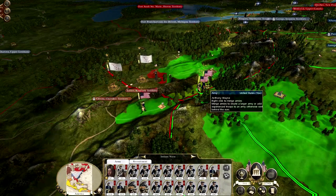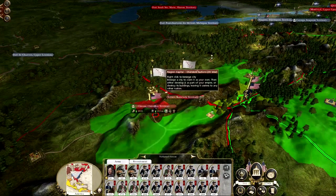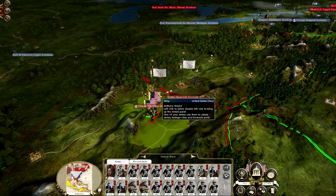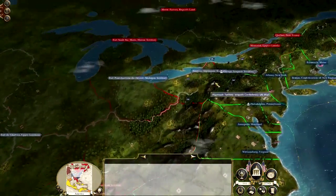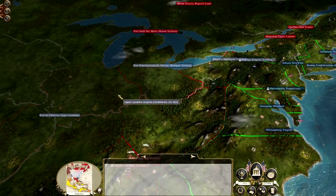We've got a lot more movement range than what I originally thought. We're going to go straight for their capital and start sieging it out. That's what we're going to be doing in this episode. Once we finish with the Cherokee, we're going to push up north here and take out some more natives.